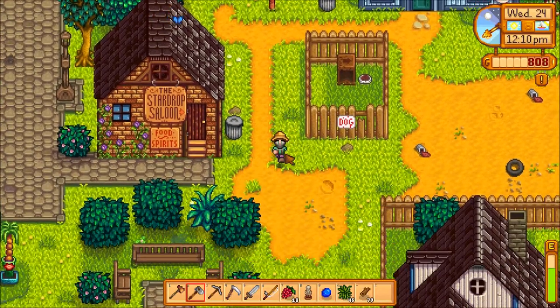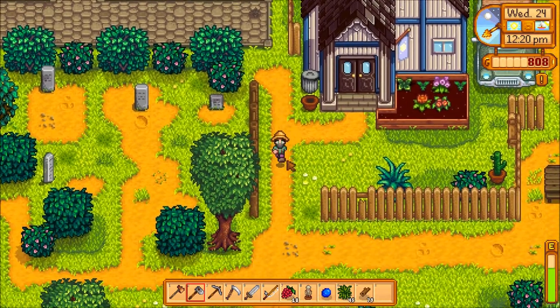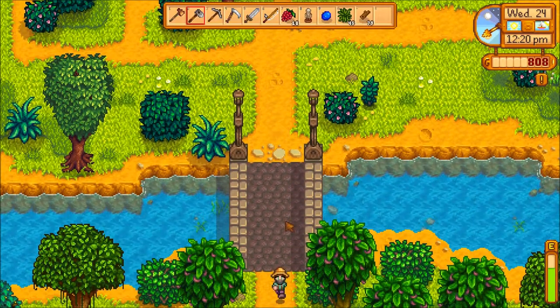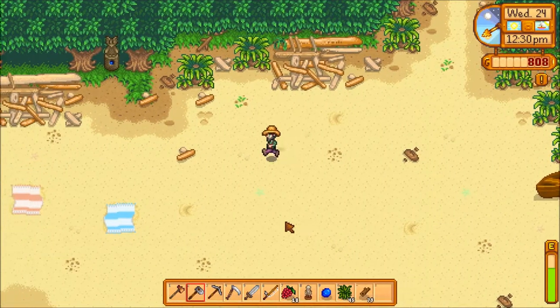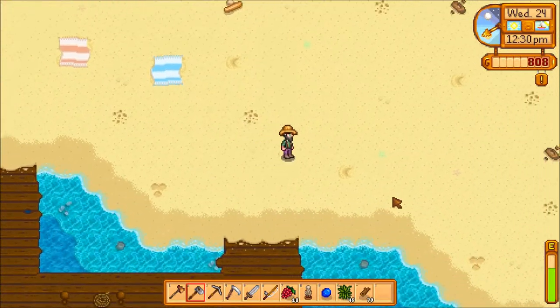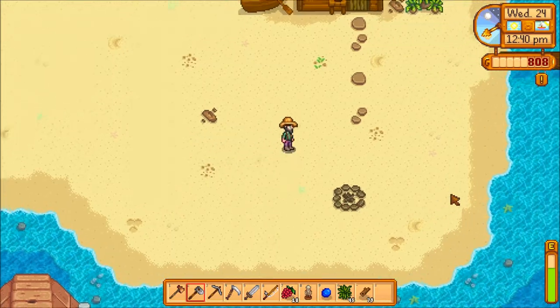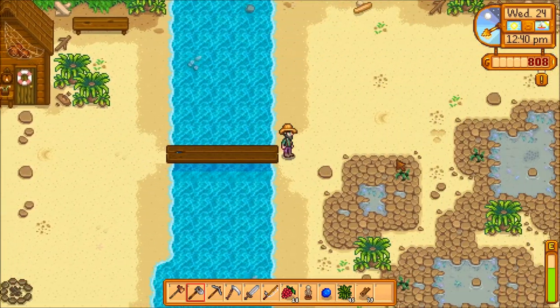Alright, nothing in the trash cans today. It must have been garbage day. Let's go on down here. See if there's any goodies on the beach, because I've got to get my money back up. I want to get a new chicken — I think I can actually afford it. Aren't chickens only 800 gold? I think such is the case. There's nothing out here on the beach today.